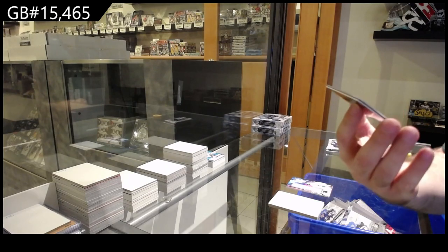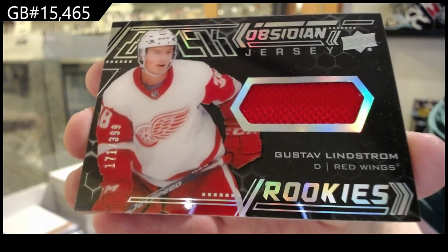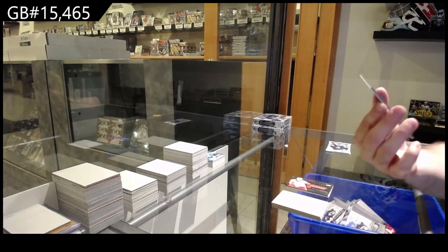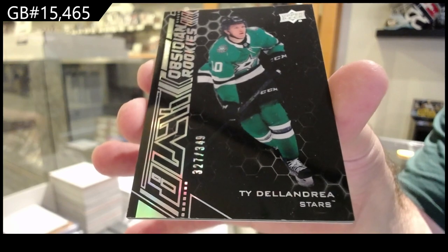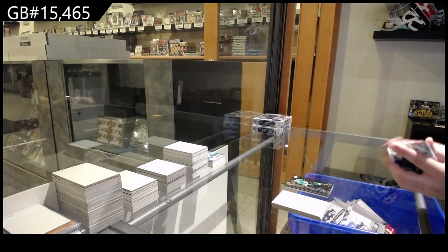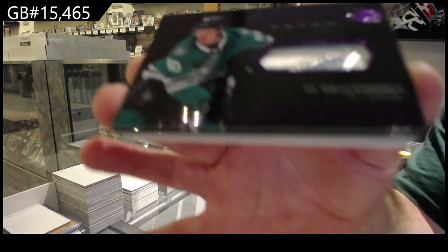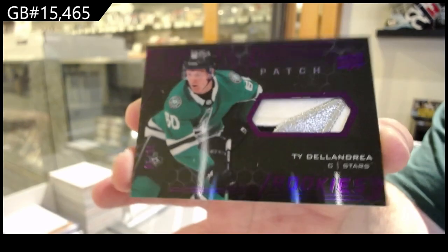Obsidian Rookie Jersey of Lindstrom for the Red Wings, $3.99. Obsidian Rookie $3.49 — Ty Dellandrea for Dallas. And number 35, Obsidian Rookie Patch of Ty Dellandrea for the Dallas Stars — beautiful three-color Rookie Patch.